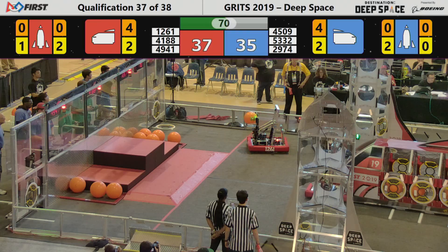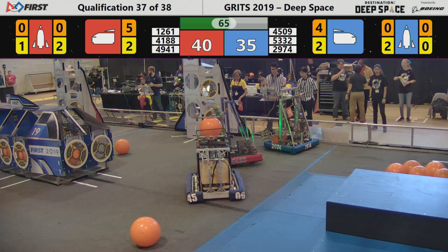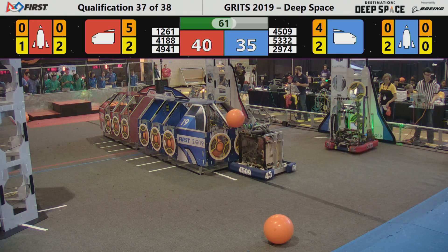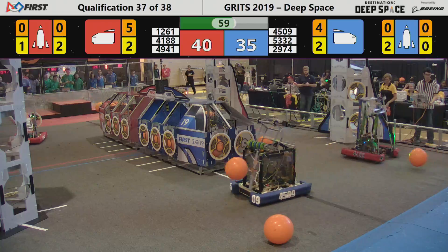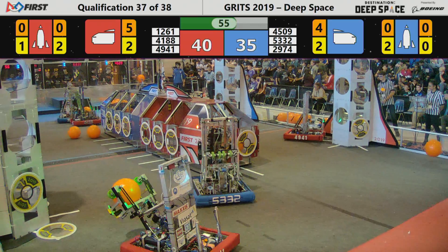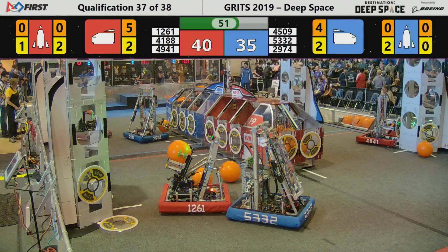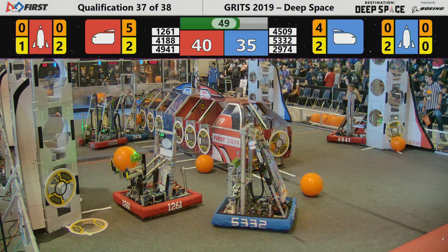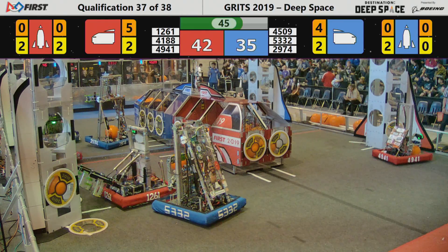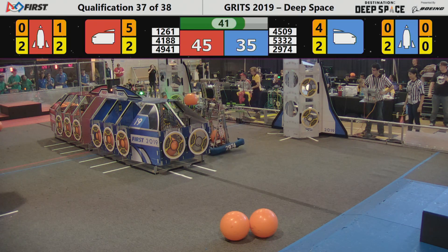The Blue Alliance, for the third-ranked team, needs a victory to hold. 40-35 in favor of the Red Alliance. 12-61 has a cargo pod in their possession. 53-32 trying to play defense. The Robo-Lions move up to the rocket and they're going to try to score — they score three more points into the lower level of the rocket.